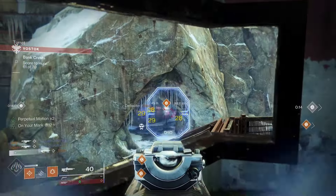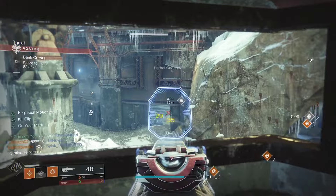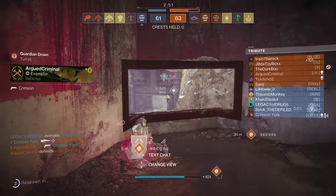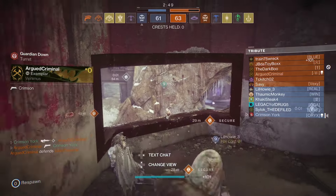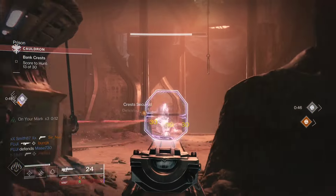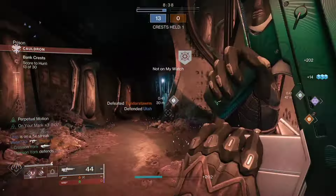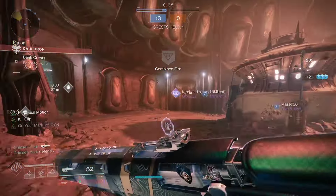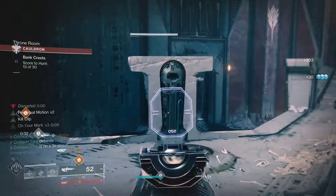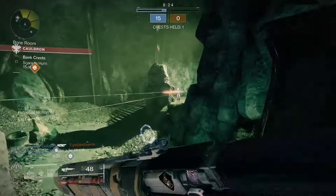Zen Moment and Rapid Hit is going to be your stability roll. If you're going that route, build into range with Accurized Rounds. You might want a Handling or Range masterwork. For Headseeker Kill Clip you'll want a little bit of everything — some stability, some range. Split it between your masterwork and your mag. Go Accurized because Steady Rounds gives a minus five range penalty. Go a Stability masterwork, and then either Arrowhead or Fluted Barrel for that extra handling and stability, since handling is the worst stat on this weapon.